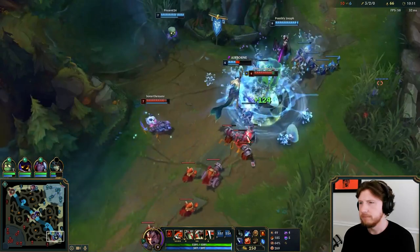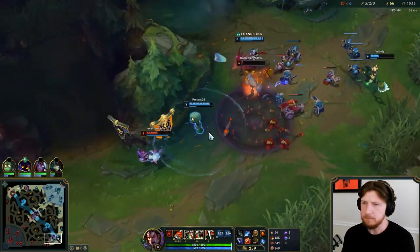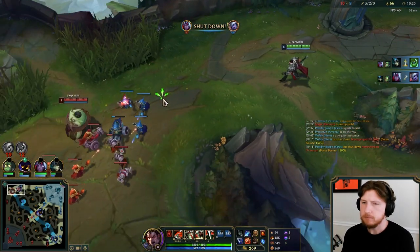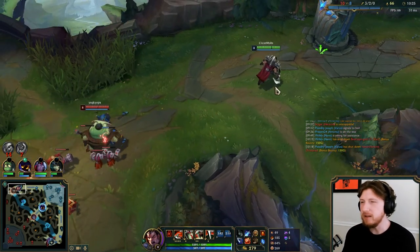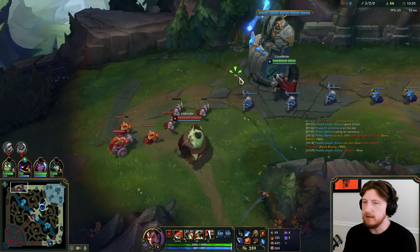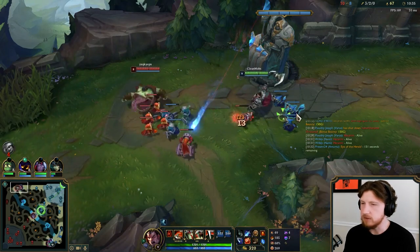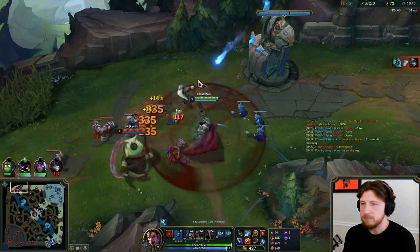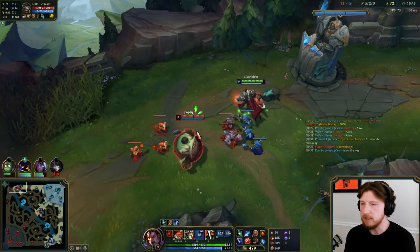Both teleports have gone to Hecarim, which is kind of annoying. I'm gonna go Trinity Force. I could go Divine Sunderer. I really value movement speed on Darius, and Trinity Force I think does more DPS. Divine Sunderer just gives you healing. I find a lot of people overvalue healing in League, especially lower elo players. I would rather have the playmaking potential and the DPS advantage of Trinity Force.